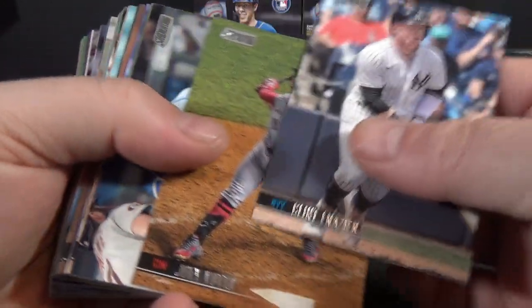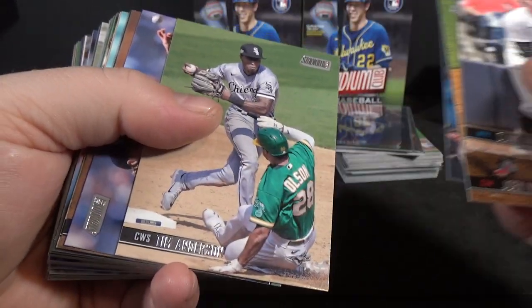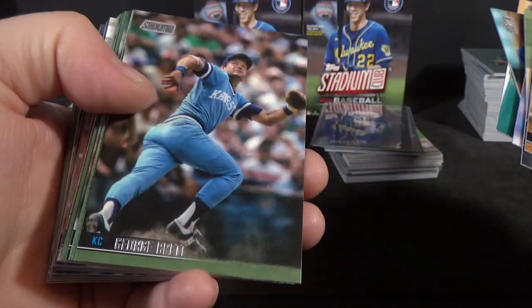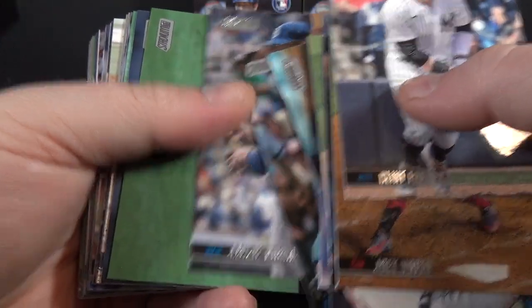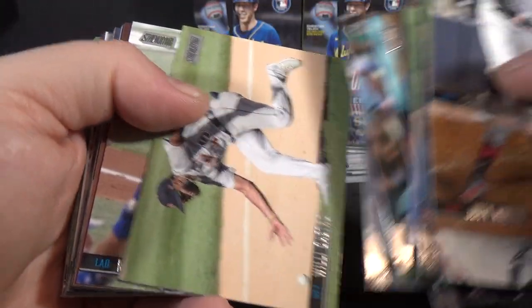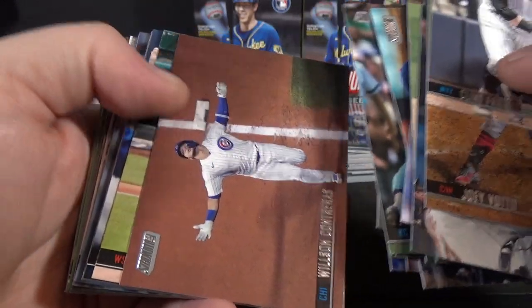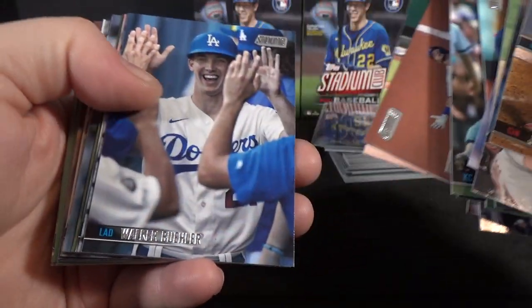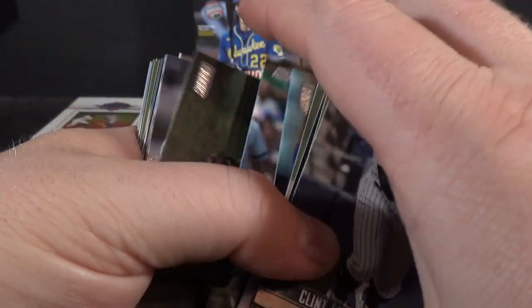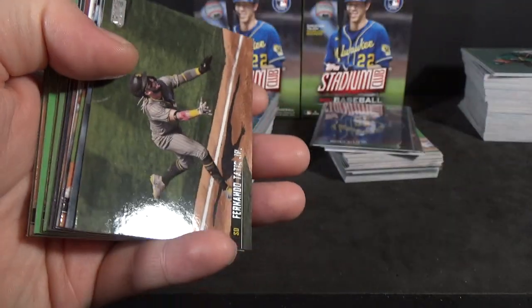As usual with Stadium Club, it's all about the photography. I'll show you guys some of the base here — Mike Trout, pretty nice photo. George Brett. Nice Jackie Robinson. I feel like I've seen that photo before, maybe not. So blasters have gone up a little bit — these were $24.99 each.